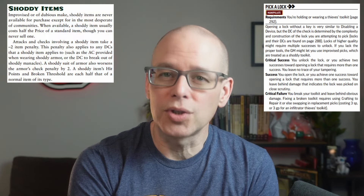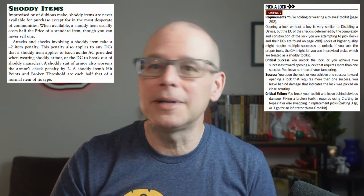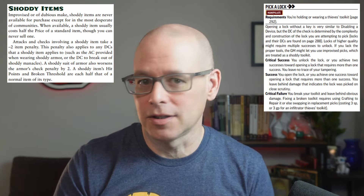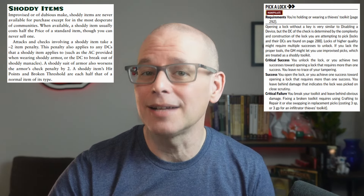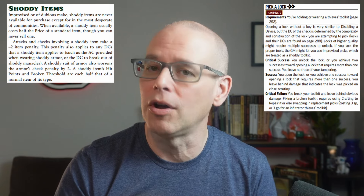In the reading of the Pick a Lock action, there was that mention of a shoddy toolkit. Shoddy items are improvised or of dubious nature. Generally speaking, you're not going to be able to buy these at an adventuring store, but you could get them in back alleys or in an impoverished community. When they are available, they usually cost half the price of a standard item, though you can't sell them. Anything you find or improvise is going to be considered shoddy. Attacks and checks involving a shoddy item take a negative two item penalty, which includes your thievery checks when attempting to pick a lock.